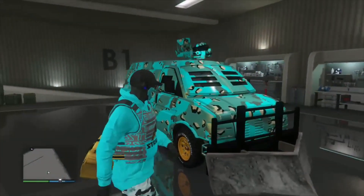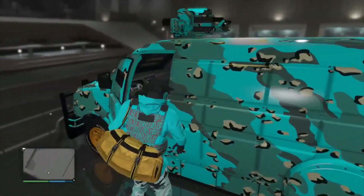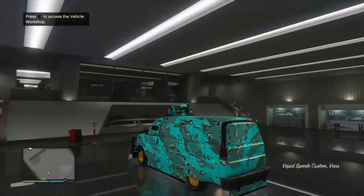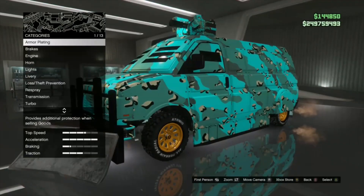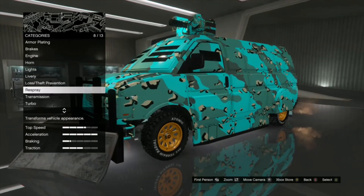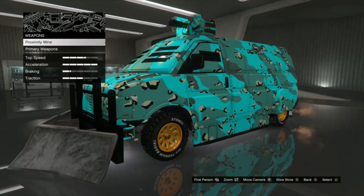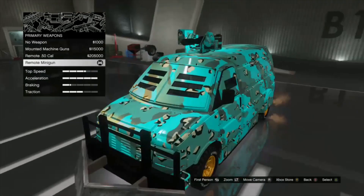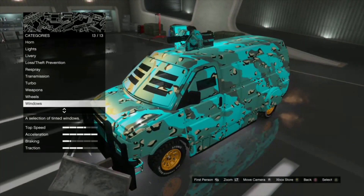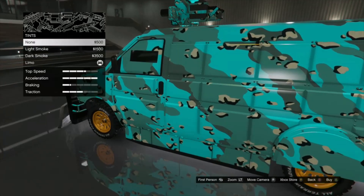The van is free once you set up your nightclub — it spawns here inside the basement B1. Hit the workshop, press right on the d-pad, and fully max it out: armor, brakes, engine, horn — everything. You can replace the horn with mines, like proximity mines. You can also do the minigun.